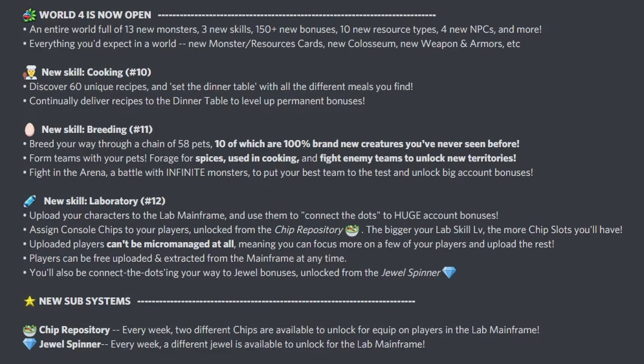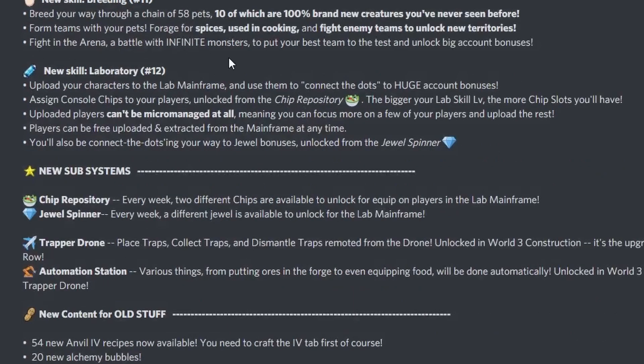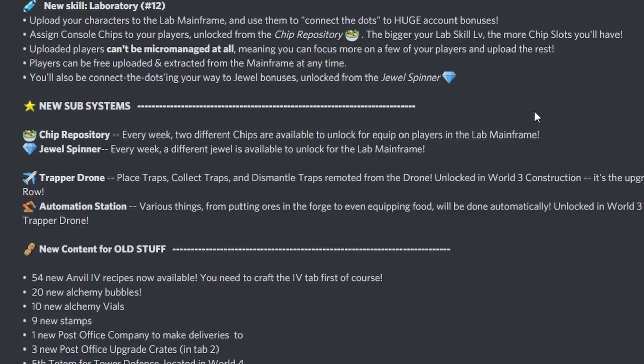4 new NPCs. We have 60 unique recipes at the new skill Cooking, and we level up the dinner table to get permanent bonuses. New skill: Breeding — breed your way through a chain of 58 pets, 10 of which are 100% brand new creatures. Form teams with your pets, forge for spices used in cooking, and fight enemy teams to unlock new territories. Fight in the arena, a battle with infinite monsters, to unlock big account bonuses.